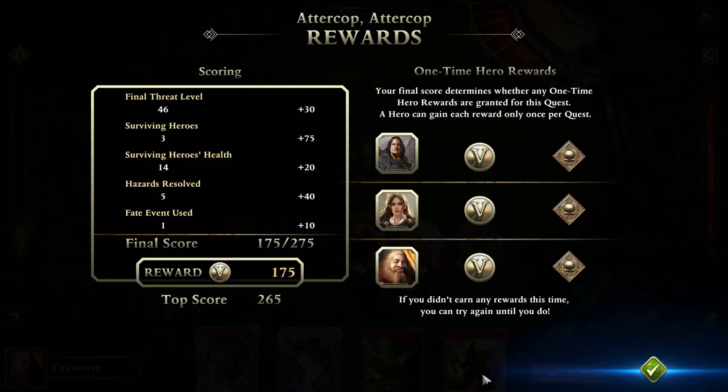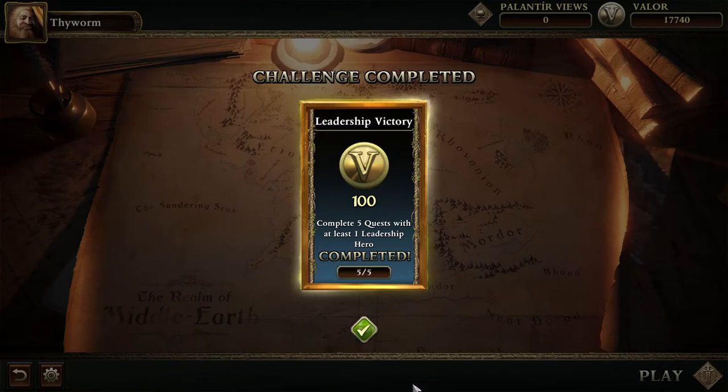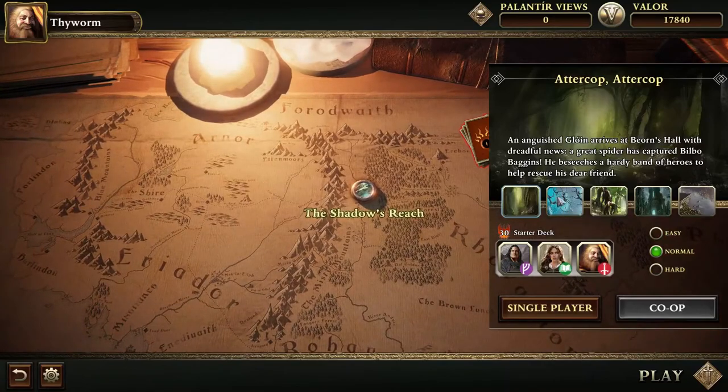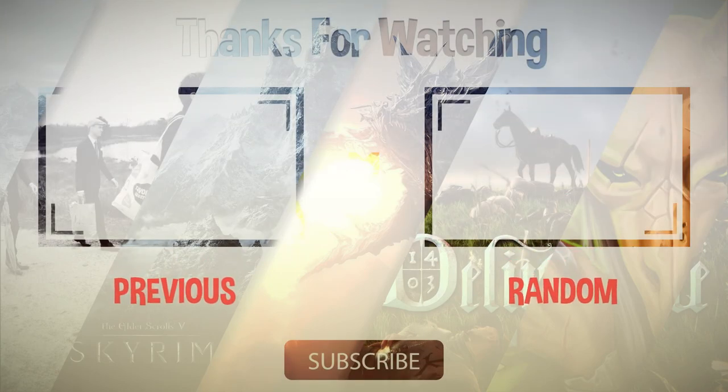I used to do this better — my top score is 265 out of 275, so I got all the rewards. These are the Palantir views that will soon be discontinued. And apparently I completed a challenge, so another 100 Valor points — that's nice. So guys, that's it for the first quest of The Shadow's Reach. I hope you enjoyed it. I'll soon continue with the second one, probably with the same starter deck just so you can see what this deck is about, what it's good at, and what it's not. Later on maybe I'll craft different decks and do the same stories again. Thanks for watching, and I'll see you soon. Bye bye.